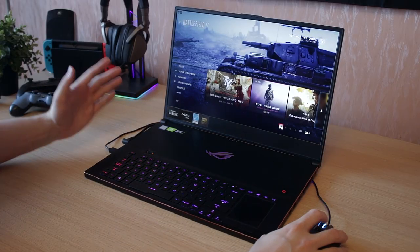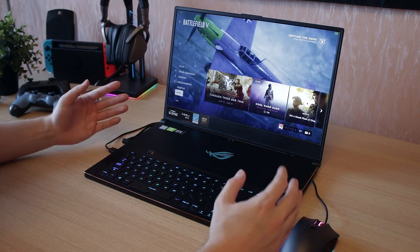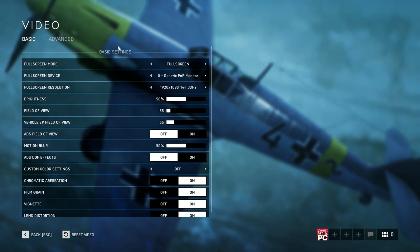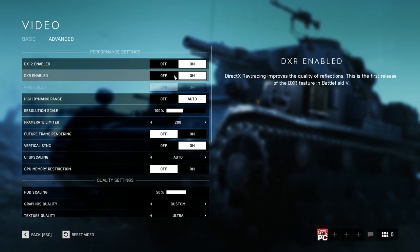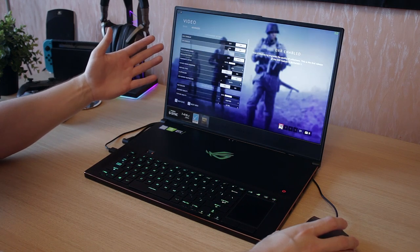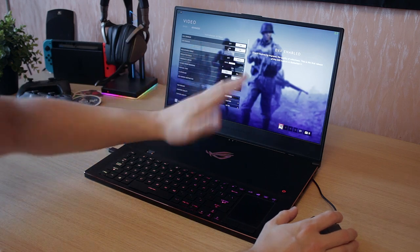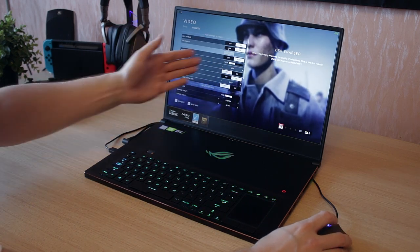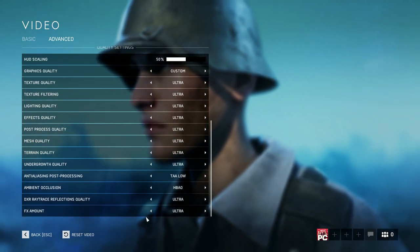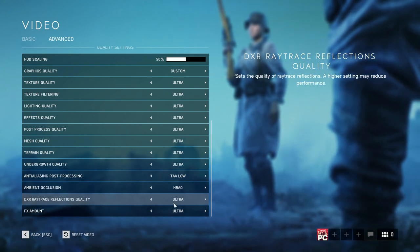Now, Battlefield 5 — finally checking out ray tracing technology, as it's one of the very few games that currently supports and makes great use of it. Settings: 1080p, 144Hz, DXR enabled. To enable ray tracing, you need at least Windows version 1809. I had issues and had to update my Windows to that version to get ray tracing working — took quite a bit of messing around.